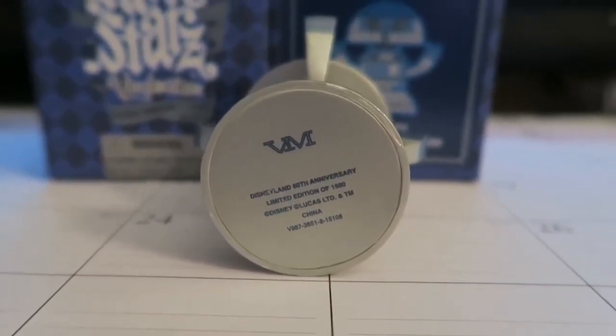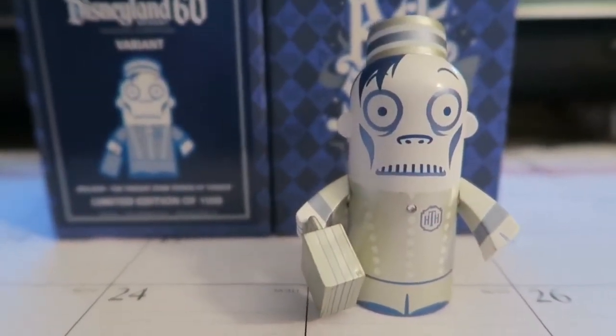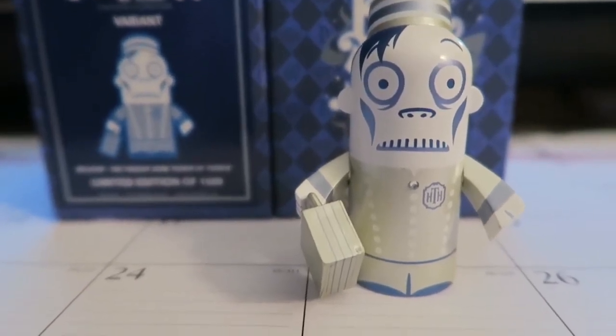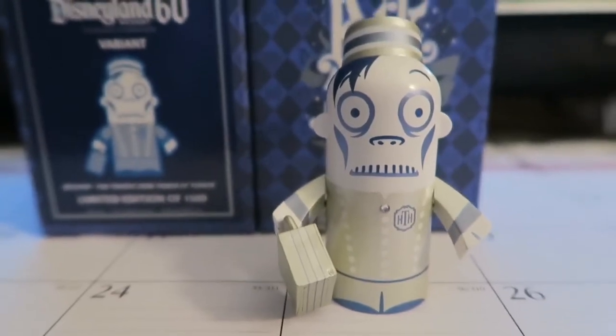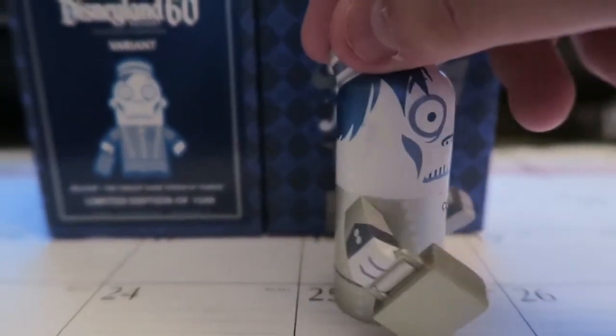That is Rex. Now check out this guy — we have the blue and white variant of him and he's really cool. This one is just as epic as the other one. You can see he's got his little briefcase and the little diamond jewel on him.